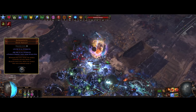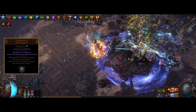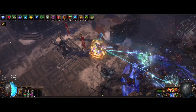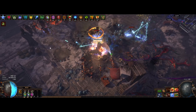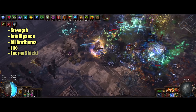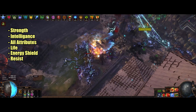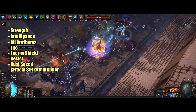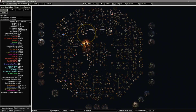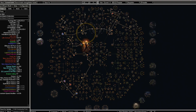Astramentis is a great budget option to start with, given its huge boost to all attributes. Let's quickly go over the stats you want to focus on: strength, intelligence, all attributes, life, energy shield, resists for the cap, cast speed, critical strike multiplier, and spell, lightning, or area damage.